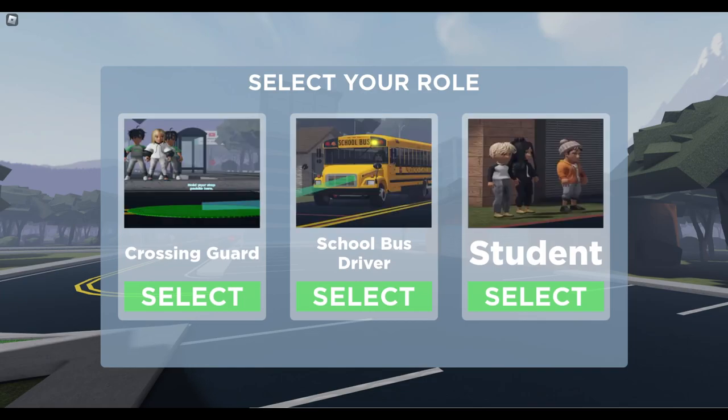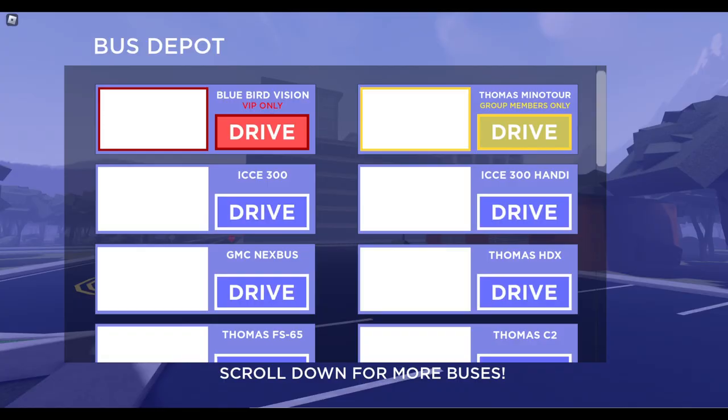So you've got three different roles here: Crossing Guard, which I think is where you direct traffic so people can cross the street — that's pretty cool, I'm going to see how that works soon — and then School Bus Driver and Student. Today we're going to do School Bus Driver. If you guys want me to do another video on the Crossing Guard, let me know down below.